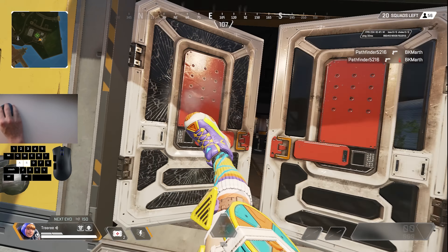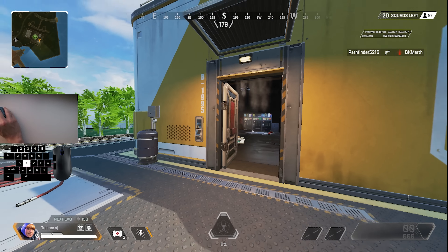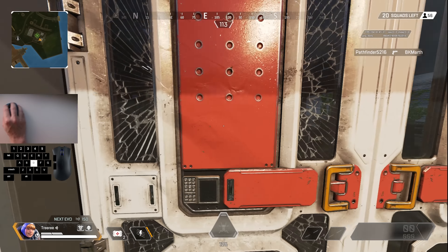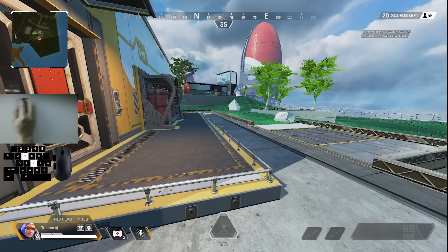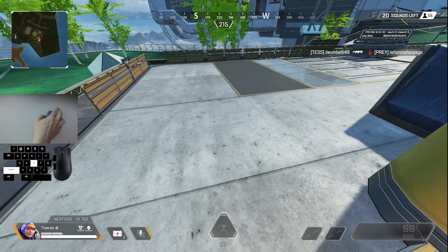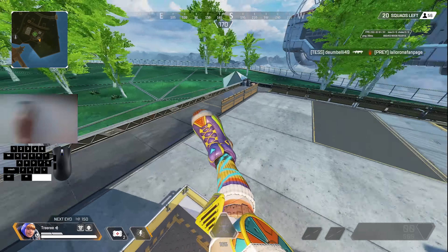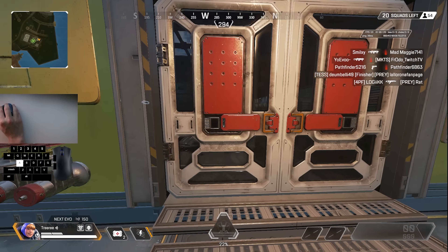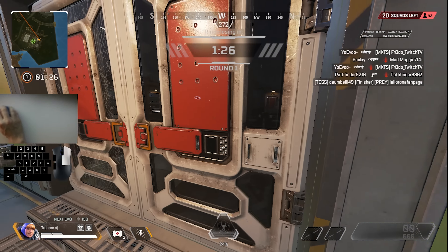This leads us to the first trick. The first trick only applies to when you're cracking a door. Although the speed penalty for cracking a door isn't that high, it still exists and you're likely to take a lot of damage if you punch a door and try to walk away. So there's a trick to get rid of this stun where you're stuck in the doorway, and that's simply by jumping. All you do is jump after punching the door.